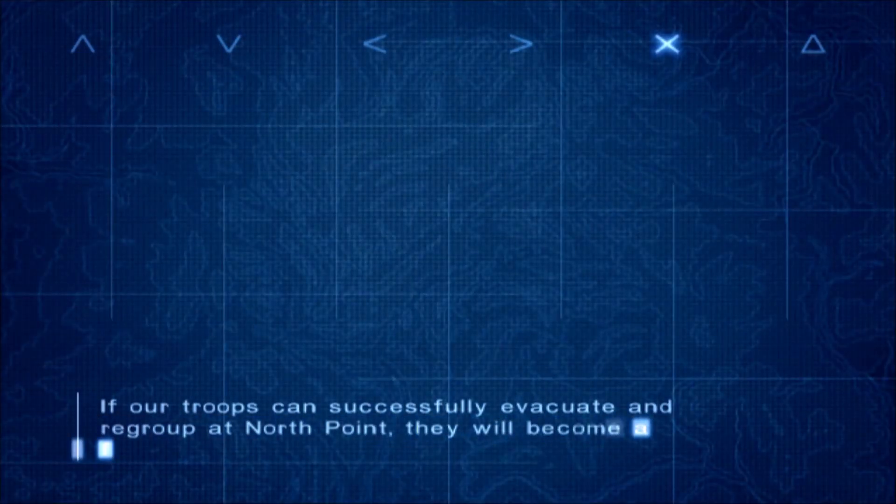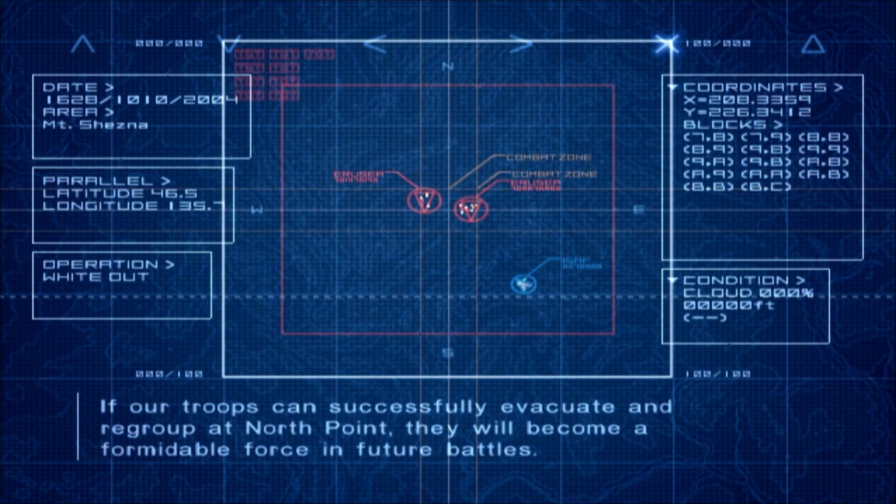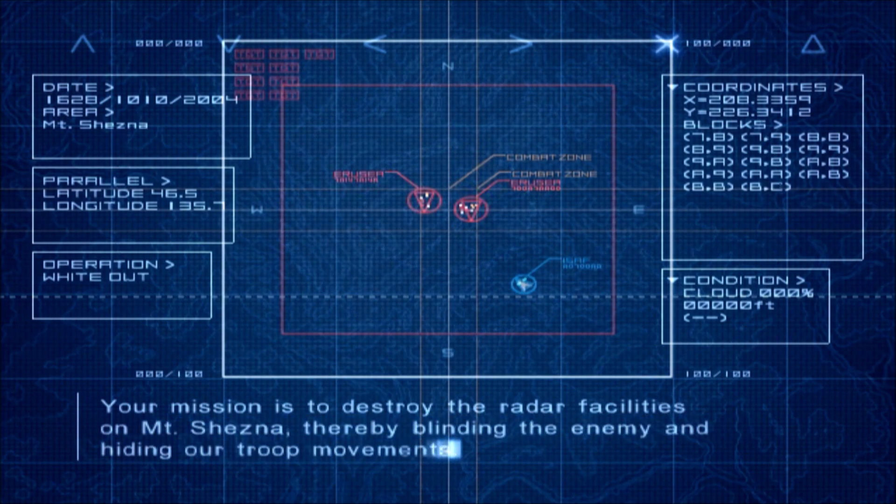If our troops can successfully evacuate and regroup at North Point, they will become a formidable force in future battles. Your mission is to destroy the radar facilities on Mount Shesna, thereby blinding the enemy and hiding our troop movements.